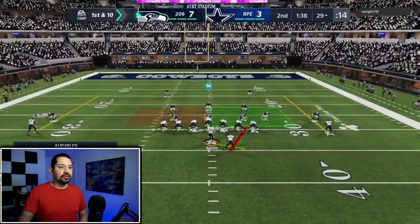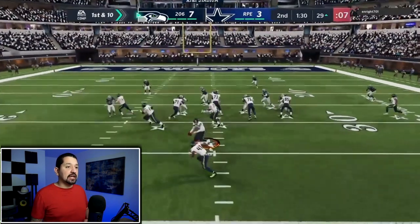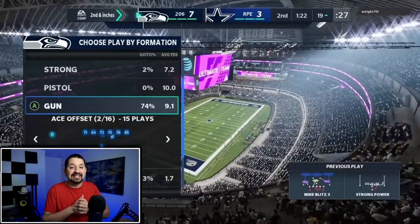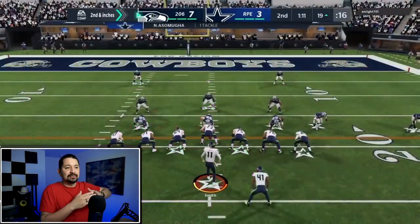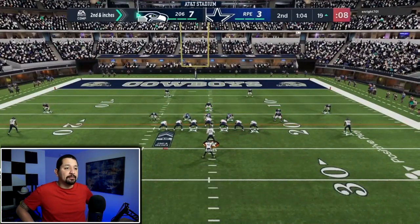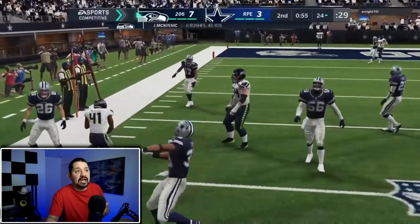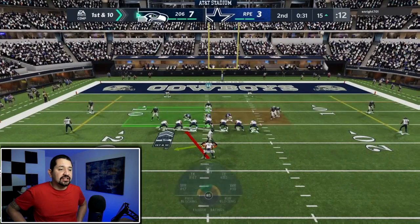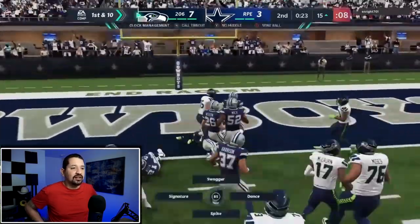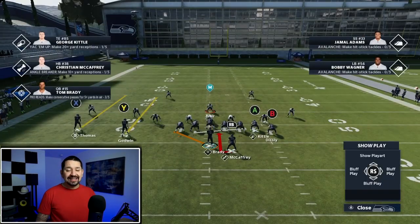Here's some gameplay — they're coming out in nickel formation. I'm audibling to Strong Power. I notice the corner is on the right side so I flip it to the left and cut it inside. Five rushes for 50 yards, picking up solid nine to ten yards. Sometimes depending on your blocking you go outside, sometimes inside. I double teamed that player and cut it inside — those tight ends get really good blocking. It's 14-3 and my opponent ended up quitting out.